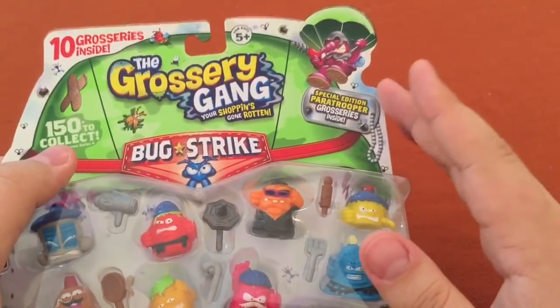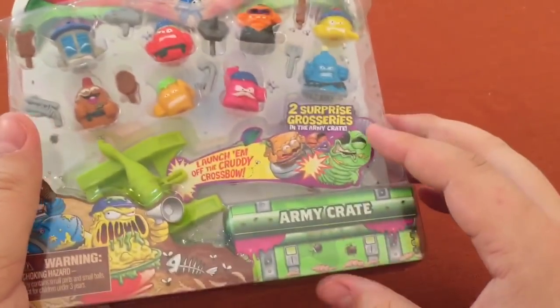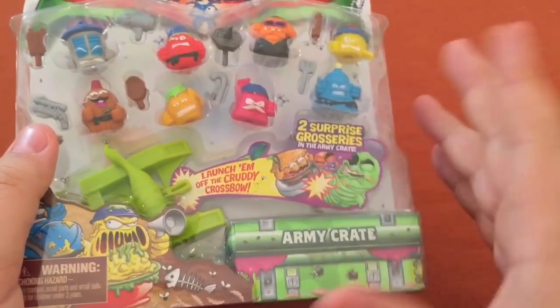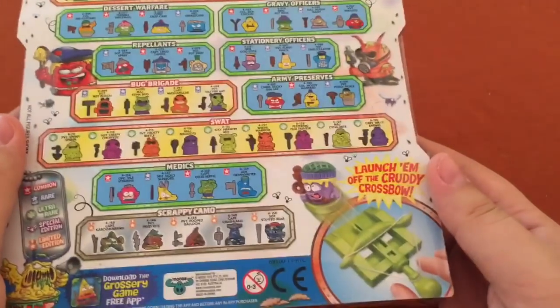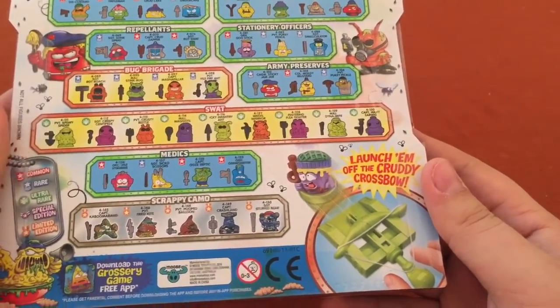So the 10 pack — we've got our paratrooper, and we know we're gonna get some wall crawlers as well. Haven't looked at the package much lately, so let's check this out one more time.